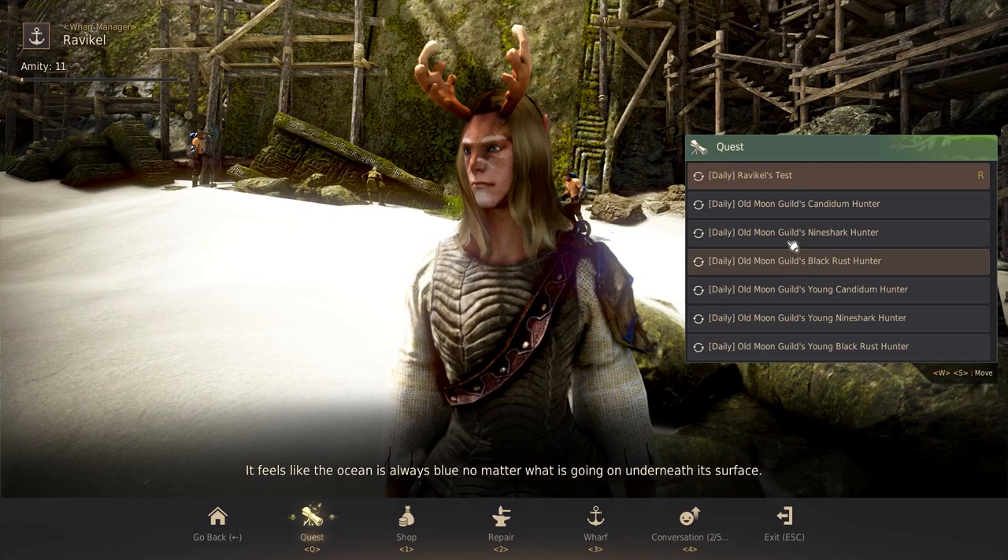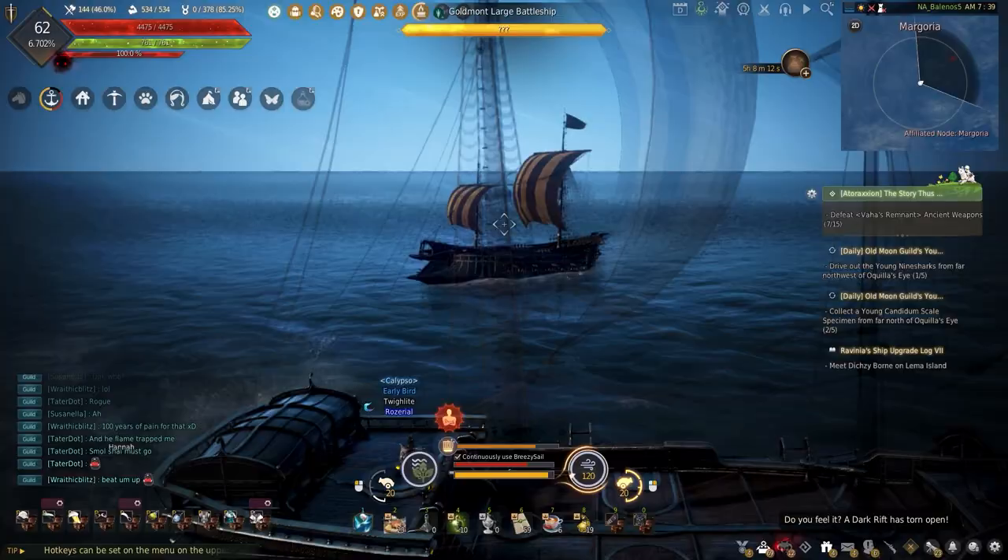Gravekill also has dailies that can be accepted from Aquila's Eye to hunt down either the younger or normal version of all three — Nine Sharks, Kanadum, and the Black Rust.